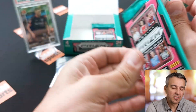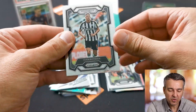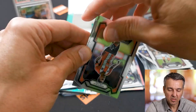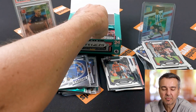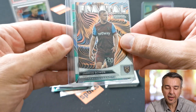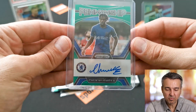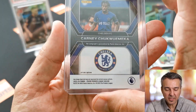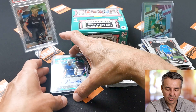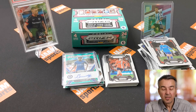Pack number three: we have Anthony Gordon, David Raya, Douglas Luiz of Aston Villa, and Benson of Burnley — rookie card. Pack four: Casemiro, Mitoma, Konza, and another rookie — Ryan Giles for Luton Town. Pack five brings Sam Johnston, rookie of Adebayo, Andres Santos rookie, and a Fractal insert — nice — Jarrod Bowen, who had a great season for West Ham.